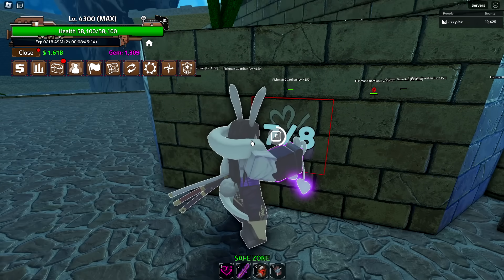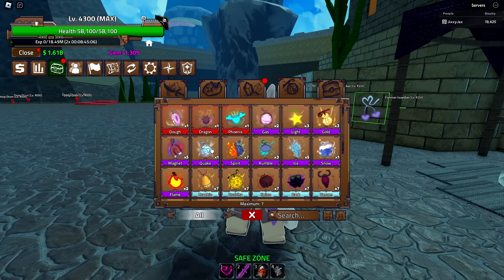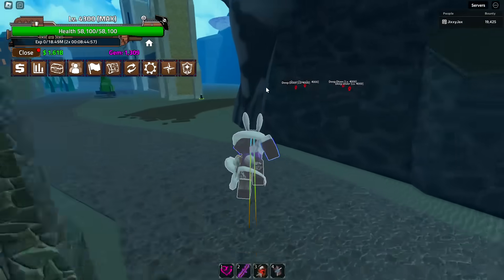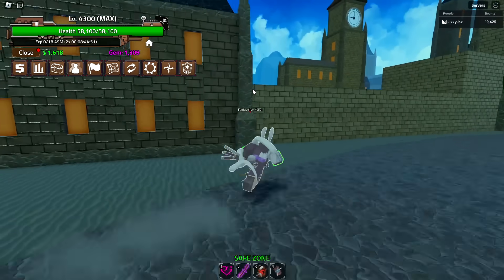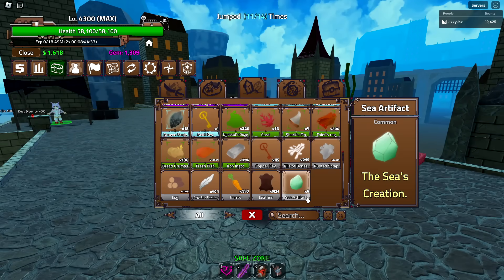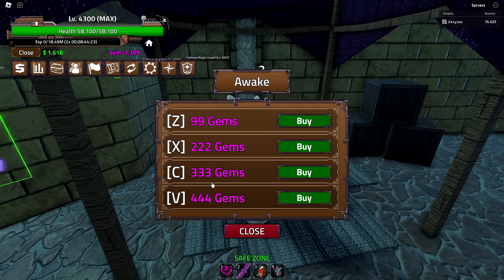I'll go ahead and get one Gold Key for all those fruits. Now we can input the last one and we have all the fruits in there. To explain the awakening process: you need to collect a bunch of Love uncommon fruits, and then kill Deep Divers or grouped NPCs like Fishman Guardians or Deep One Villagers to drop the artifacts. You need to grind normal enemies until you get 40 artifacts so you can input all eight fruits.